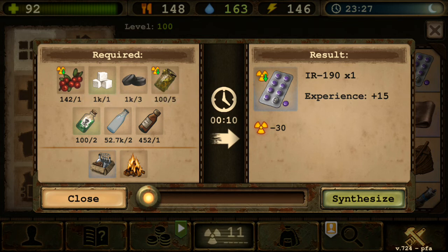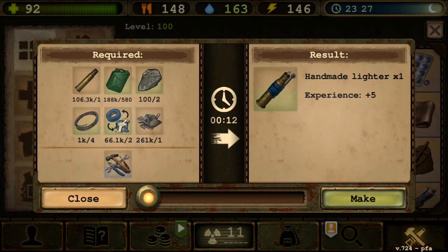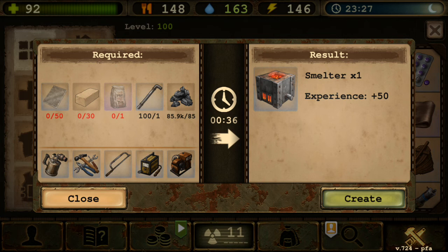Handmade Lighter is still the same. Smelter is new — it's like a forge for crafting nails and metal items. Interestingly, you can actually carry the smelter with your vehicle, which is unrealistic but fine for gameplay. It requires 50 metal plates, fire bricks for insulation to withstand high temperatures, cement for the walls, and iron pipes for the air intake (oxygen to fuel combustion).